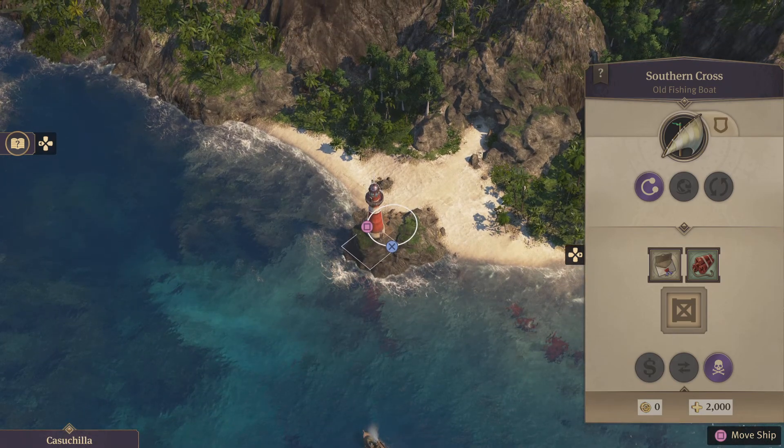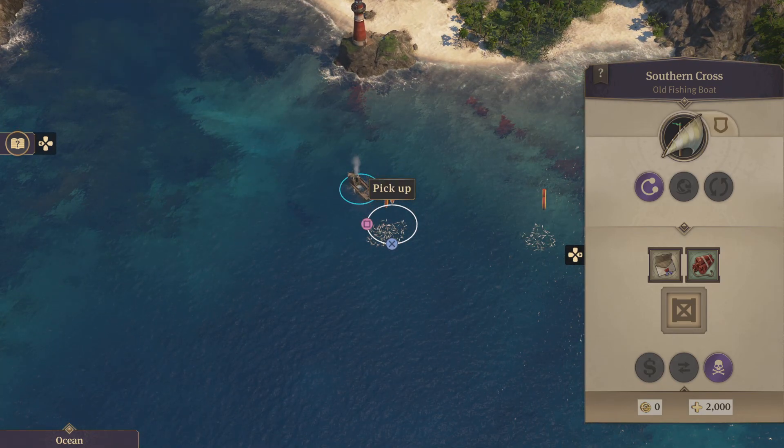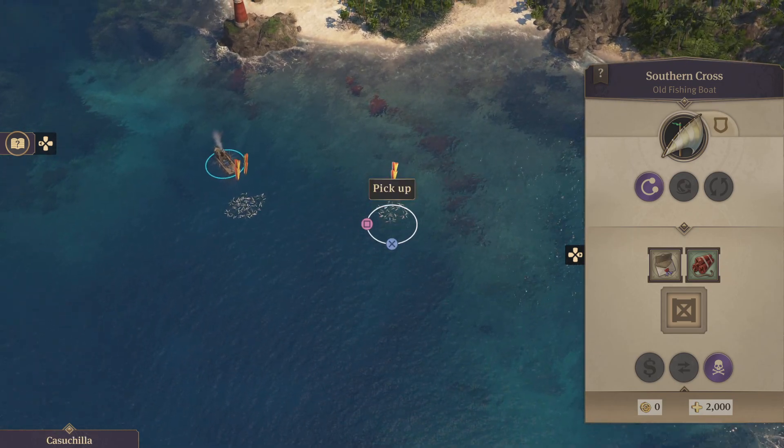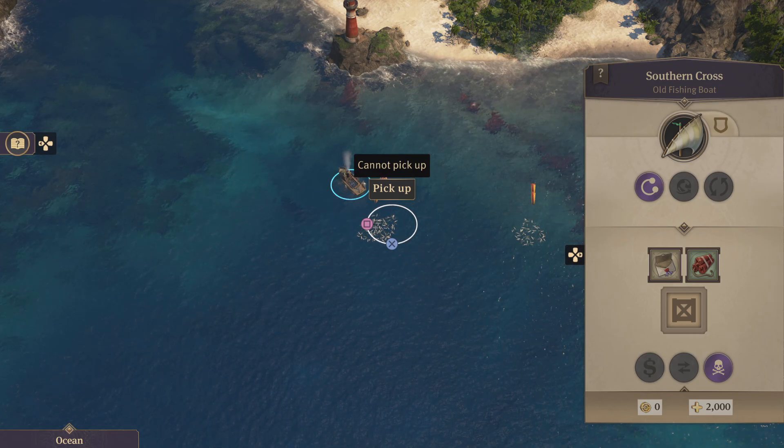It told me to go to the lighthouse, pick up the dynamite, which I did, and then use the dynamite on the fish, which I did. And now it's telling me to pick up the fish — and when you go to pick up the fish, it says cannot pick up.